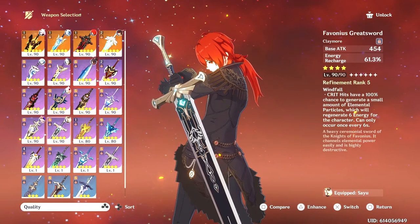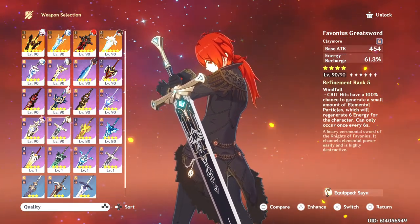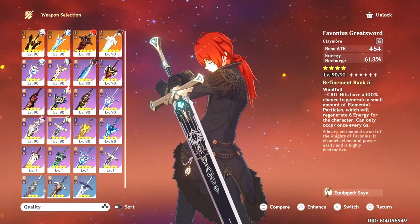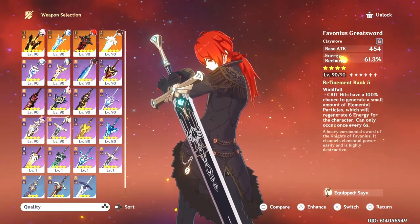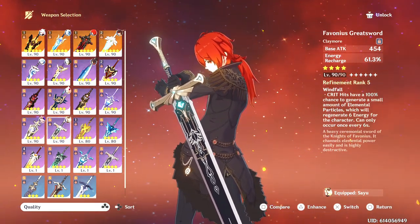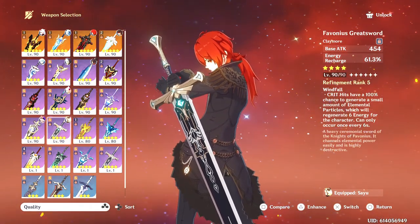Favonius Greatsword — again, this is more of a supportive role option. You could proc her AoE field onto the ground and then switch her out, and she can still get redirected damage. This could work if you just want to give her supportive aspects to get her energy recharged. But you would have to make sure she has Crit Rate to proc the passive.